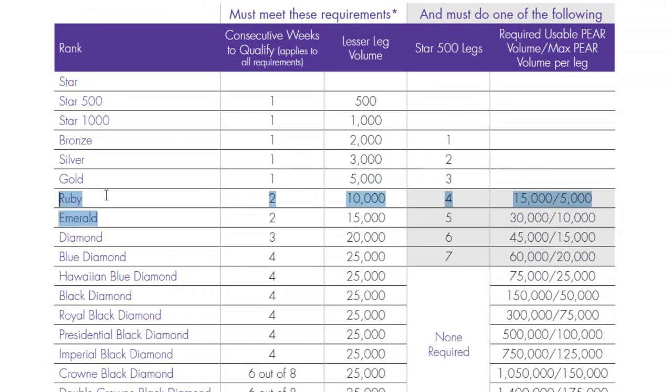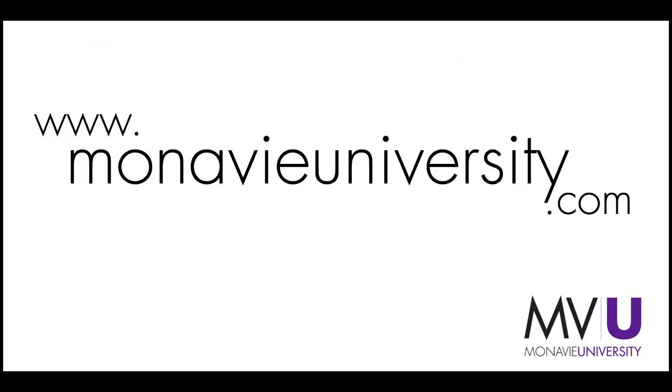With 12,000 volume, you meet the requirements for Ruby Executive. With three Star 500 legs and with the pair volume you have, you meet the requirements for Gold. But you still have until the end of the week to increase the number of Star 500 legs, usable pair volume, and lesser leg volume to have a higher paid-as rank. For more courses on virtual office, go to monovieuniversity.com.